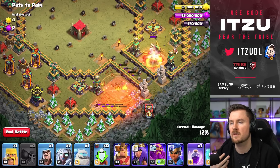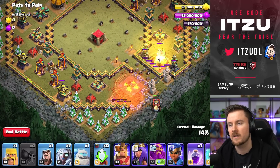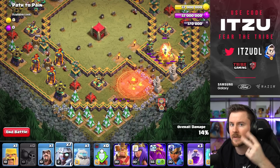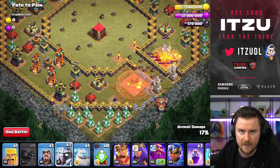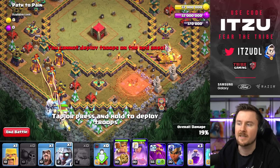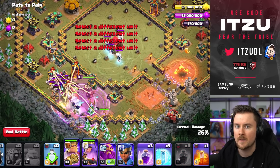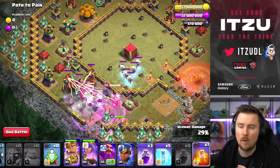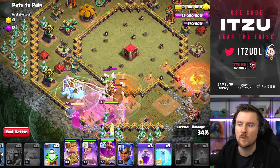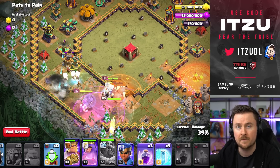Start with two Electro Titans at the bottom Tesla, then play the Ice Golem into the Inferno Towers. Send in all heroes except the Royal Champion — and the Warden should be in there too. Poison the defending Electro Titans and then use the Warden ability while fighting the defensive Clan Castle troops. After that, just keep raging your troops.